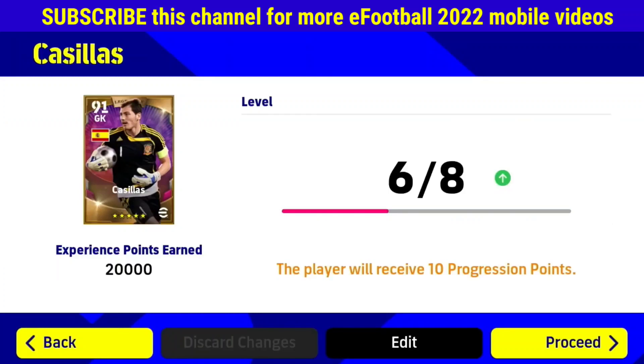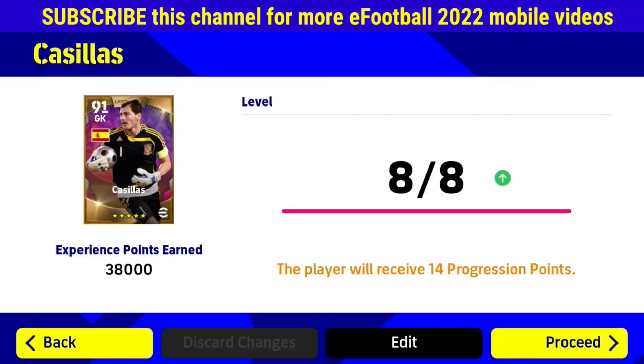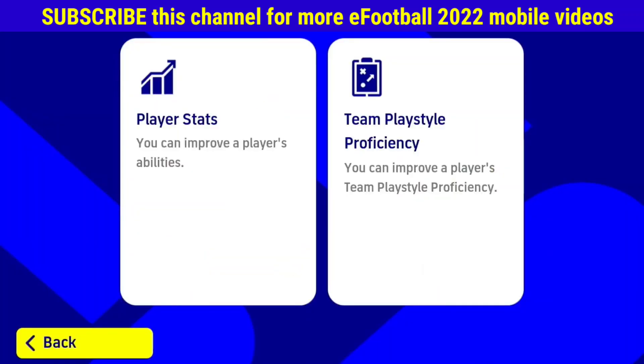Secondly, you have to max out the exp points of both players. After it's complete, click on the first option. Don't click on the second option because you have no need to change the gameplay style of the player. So click on player stats.